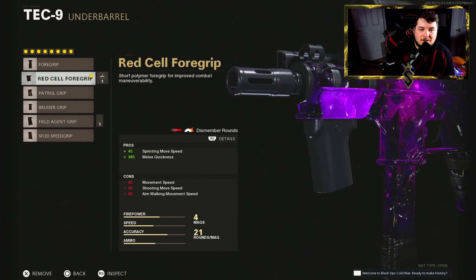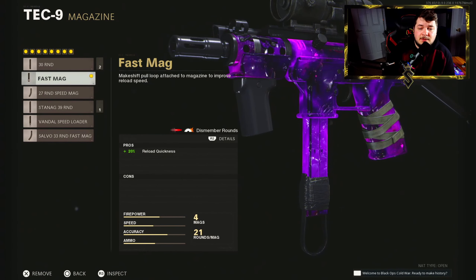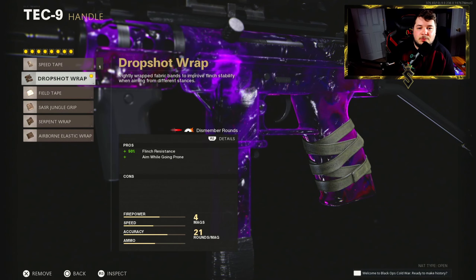For the underbarrel, the Red Sel-War grip — something I've never used before in my life. We get melee quickness for some reason. I guess I can run around punching people, and we get 4% sprint moving speed — that's cool. Magazine: fast mag, not a bad attachment here. There are really no bad magazine attachments if we're being honest. For the handle we have the drop shot wrap for flinch resistance and the ability to drop shot. Don't use this, please.